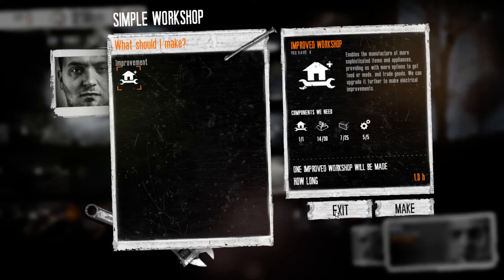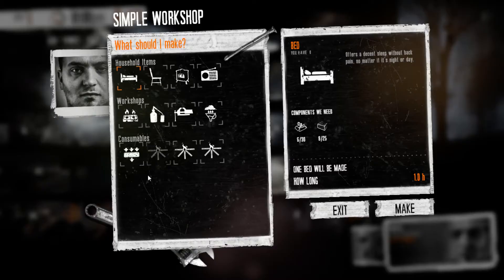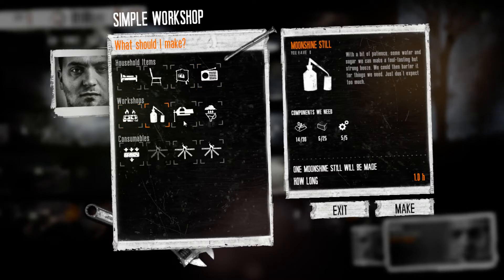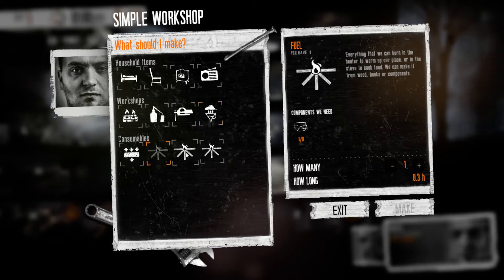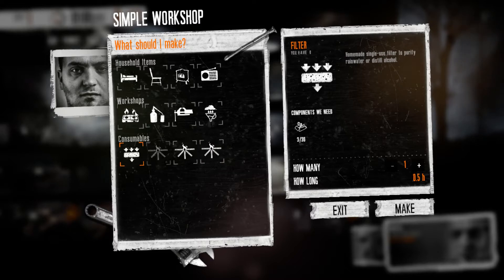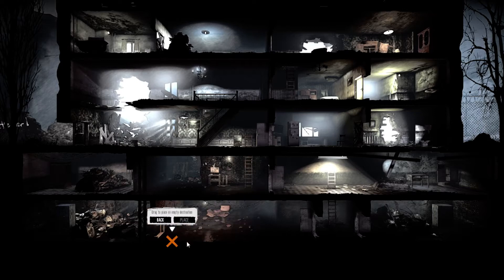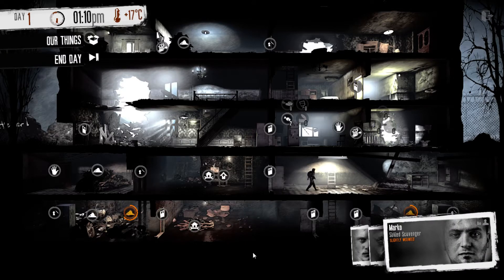We could do an improved workshop, but we're not gonna waste materials on that yet — we need a simple workshop, which requires some components, wood, and parts. We don't have enough at the moment. These are what you can build in a simple workshop: bed, chairs, simple heater — it's gonna get cold eventually so you might need a heater — radio, crude stove, moonshine still, metal workshop, and rainwater collector. You can also make some fuel, filters for the rainwater collector, and various consumables. Let's make a bed and drag it wherever we want to place it. I'm gonna place a bed in the cellar here, and he's going to go build it — because having even a crude bed is better than sleeping on the dirty floor.